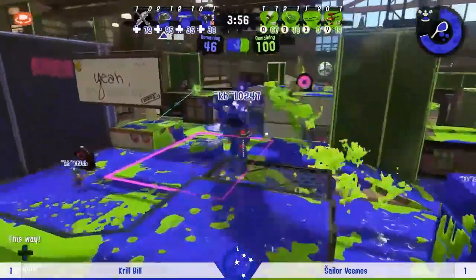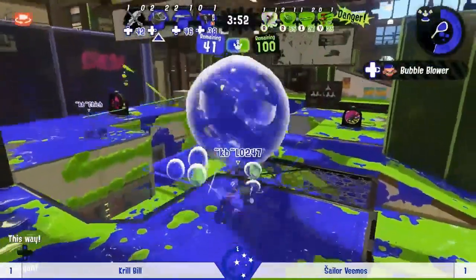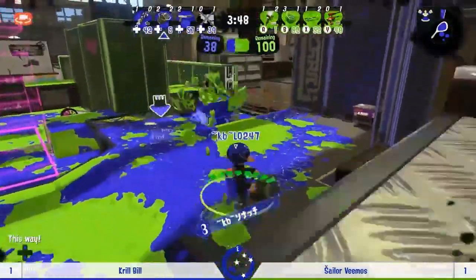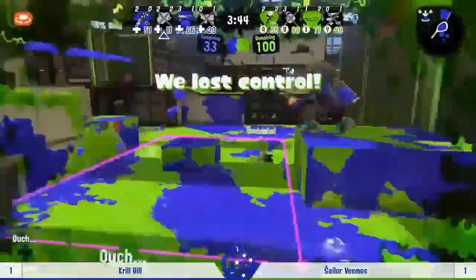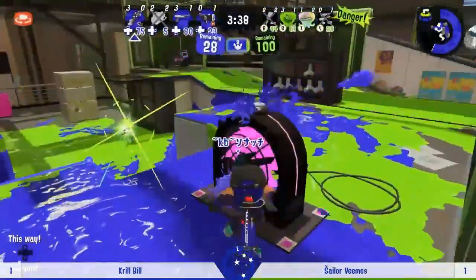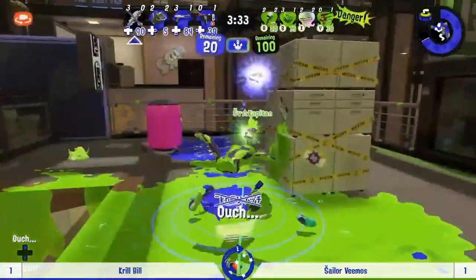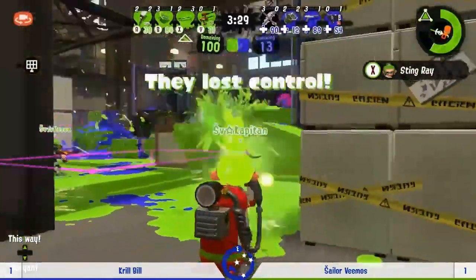Krill Bill just able to exert so much pressure and long range with that Explosher — it can paint from basically the maximum painting distance, and the only weapon that can even touch it is the Splat Charger. That's not going to be going down into mid just to troll the Explosher. Another recap from Krill Bill with Sailor Vimos left with only the charger — this is going to be desperation plays for them. The Stingray can't do anything directly to the point; they're going to have to rely on their teammates to do the painting.